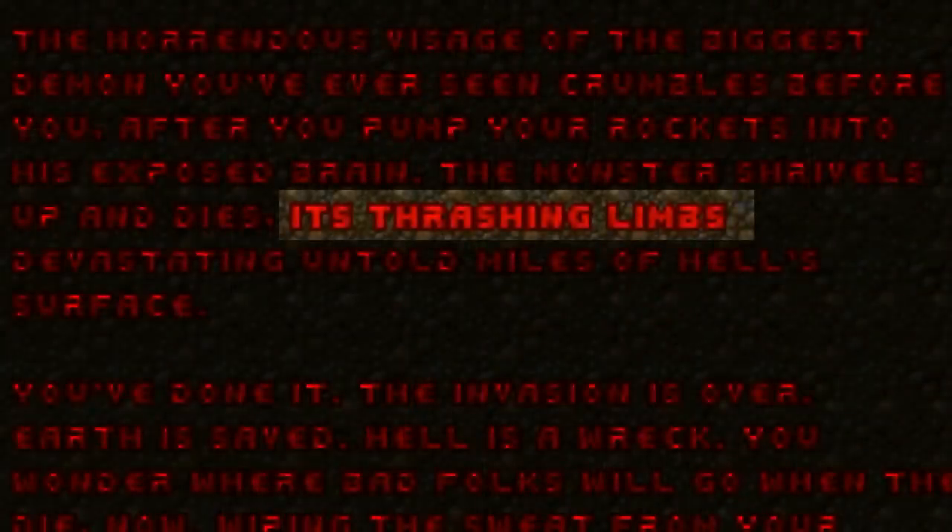The original scan of John Romero's face was taken from a Business Week photo shoot in 1994. Even though only its head was visible in Doom 2, the ending does say it had limbs, so it's possible it had a very large body as well.